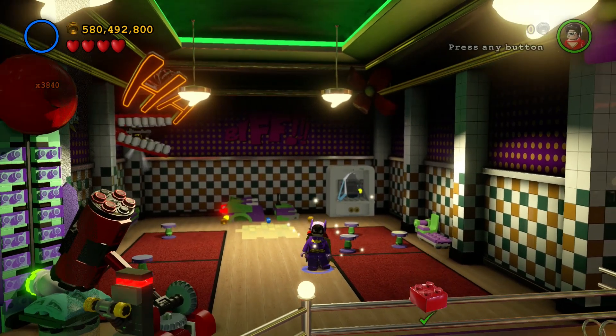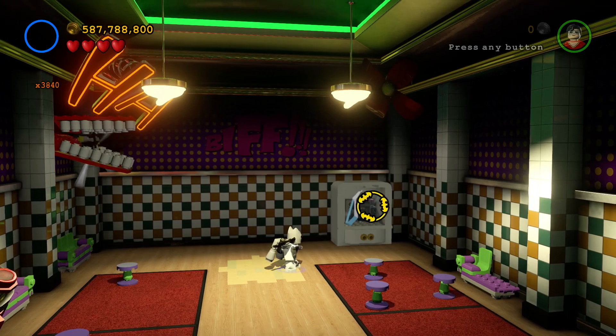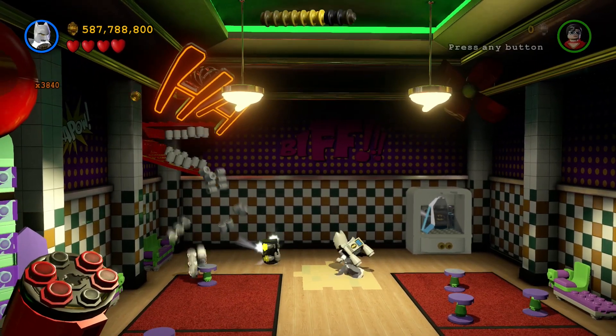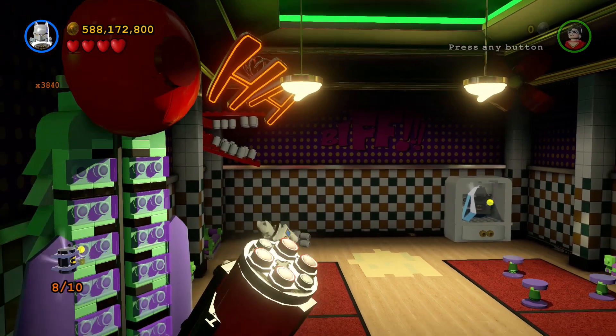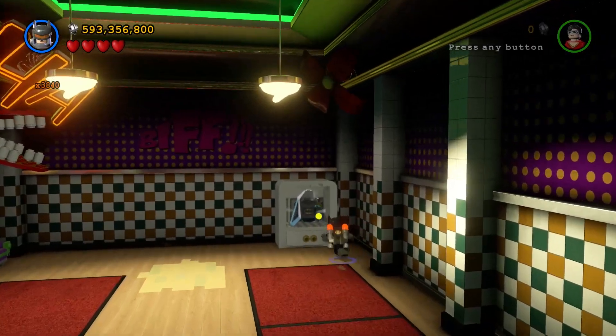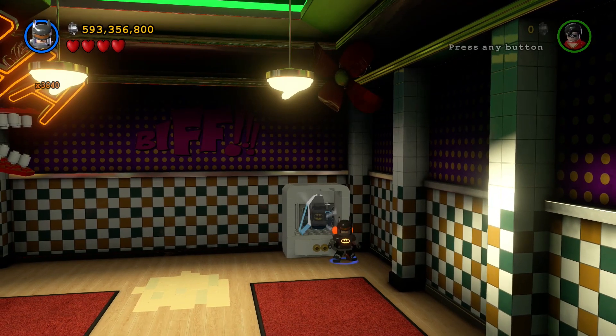But as you can probably see, there's also a minikit in the background. So what you need to do is get a bit of Sonic Batman on this one. Or you can grapple that one in the teeth beforehand. One hiding in the teeth — give that a grapple.